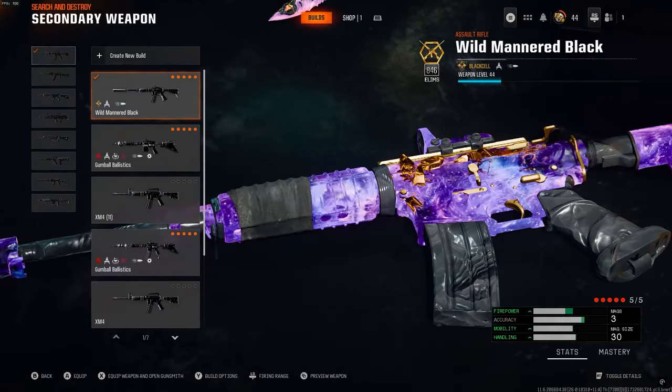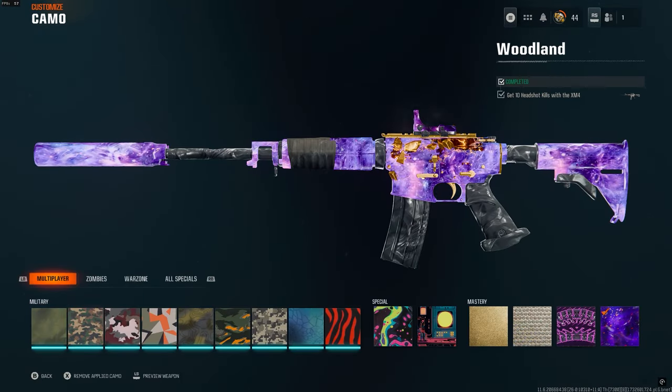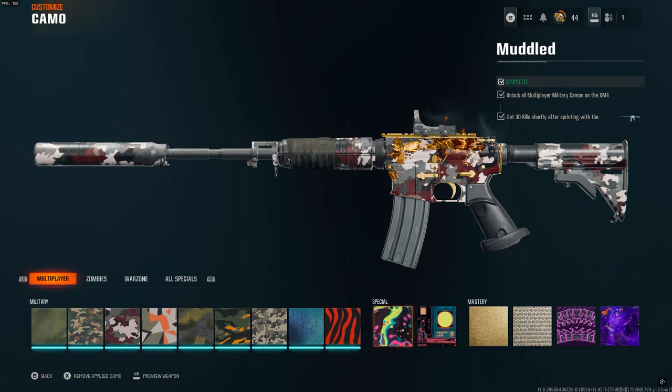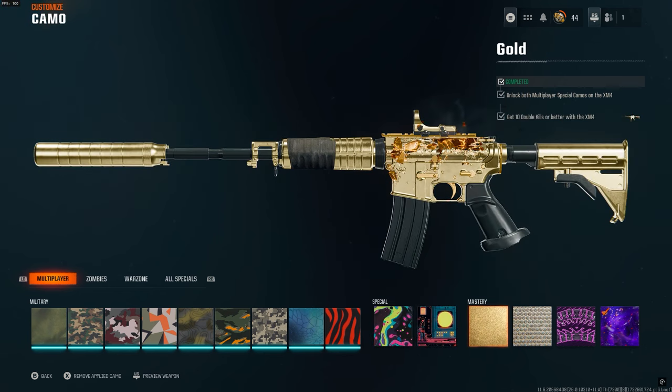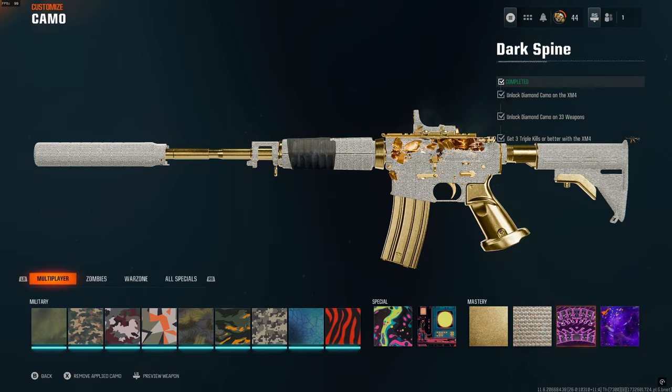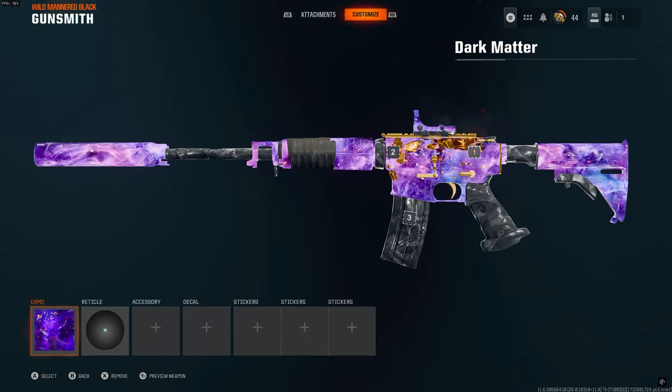I only have Dark Matter on the weapons that I do like. Once you unlock Dark Spine, you have to unlock Dark Spine for every camo, and then it gives you the availability to unlock Dark Matter camo on any weapon you choose. I'm using it on my XM4 and my sniper rifles because I do like sniping and quick scoping.